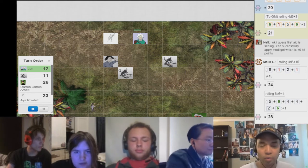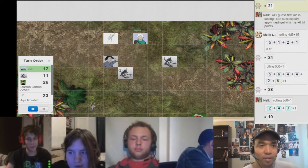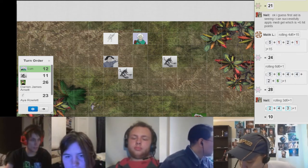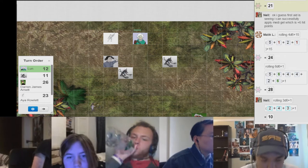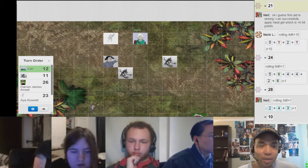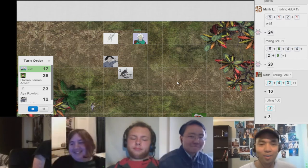Go ahead and use warp. Warp deals 1d damage and the target also loses 50% of its armor. Roll 1d. That might be enough — he's hanging on by a thread. That's enough. Woo! Kill seal. You killed the Pyjack! That's the one I damaged.